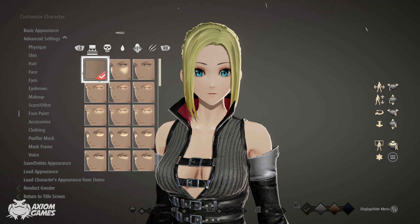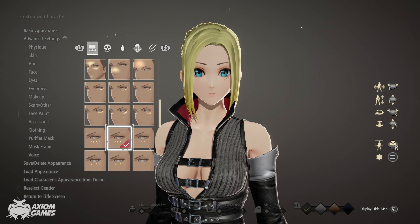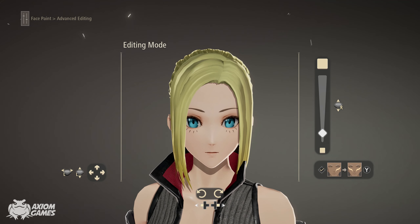Moving into face paint, we're going to add on an extra pair of eyelashes to put under our eyes. The ones we're using are these. Duplicate the layer, move them into position and make them slightly smaller.